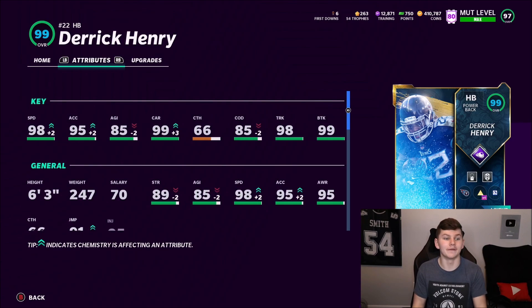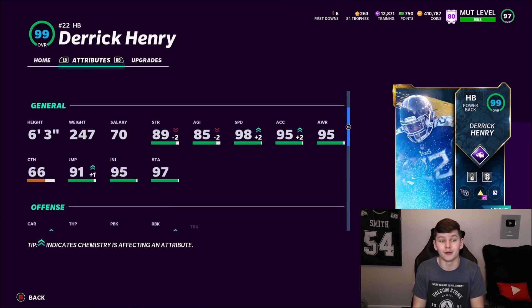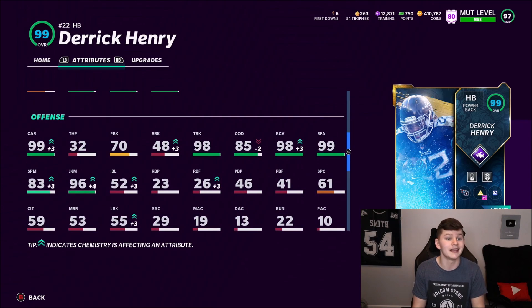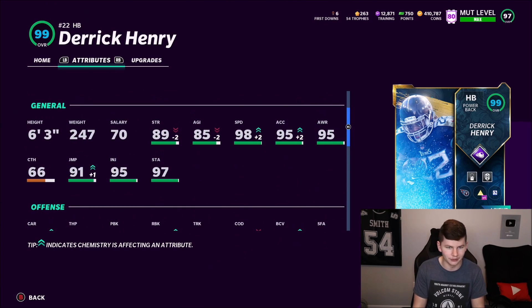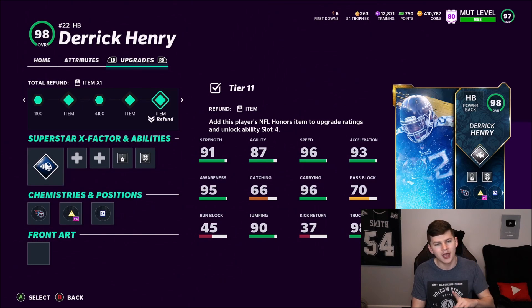We also have Derrick Henry — 99 overall, 98 speed, 95 acceleration, 99 carrying, 85 change direction, 98 truck, 99 brake tackle. I really like a juking style of back, so Derrick Henry as a big power back — we'll see how he does. I know he's going to be very hard to bring down. He does have 96 juke move, but the change direction and agility is going to be kind of an issue, though really fast acceleration.